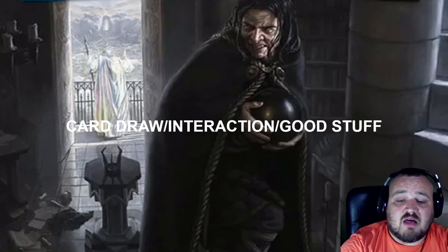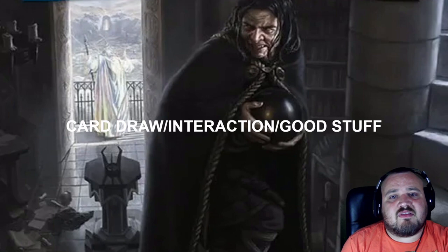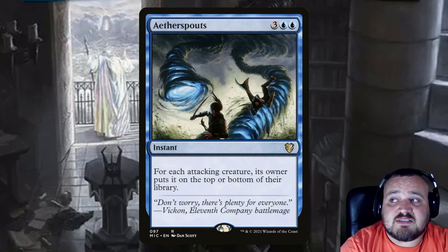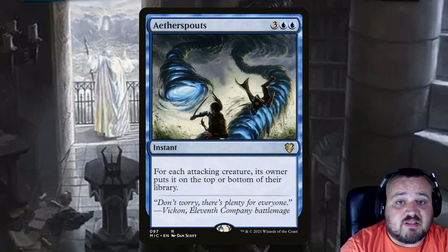And then we have our good stuff — card draw, interaction, and all the other good stuff that doesn't fit into the other categories. Aetherize is 3 and a blue instant that returns all attacking creatures to their owner's hand. Aetherspouts is very much like Aetherize except it's 3 and 2 blue, and the owner of the creatures gets to choose whether they go to the top or bottom of their library.